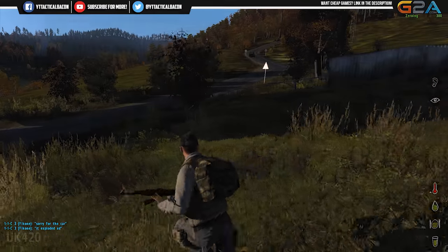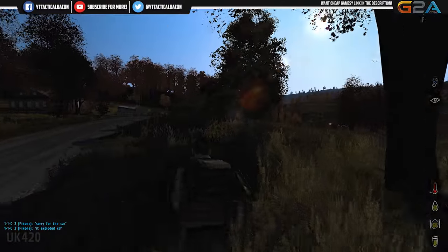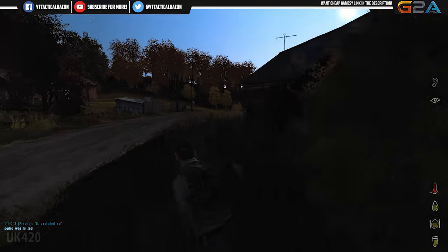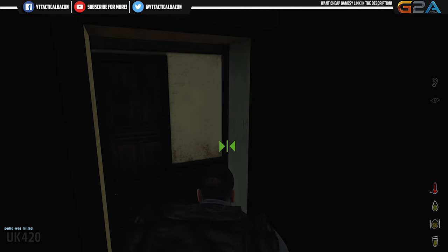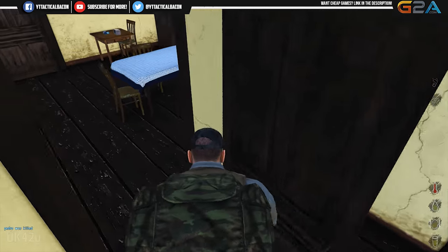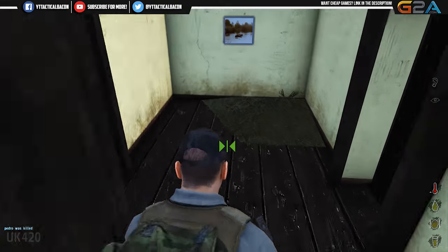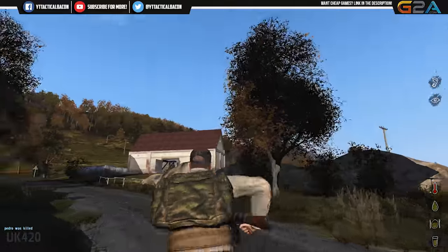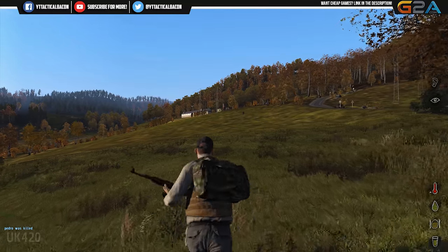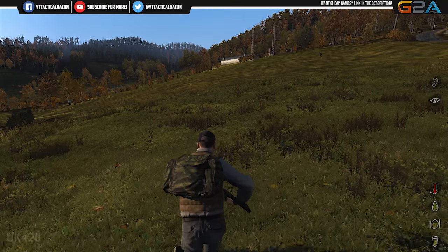There's a house over here I can check out, and a long barn up there on the hill. Right now my plan is to maybe get some more food and eventually start pushing up towards the north. I'm kind of interested in this AI mission thing — I know it's not like a standard thing in the vanilla mod, and that's kind of what I was explaining in the recording that got messed up the other day.